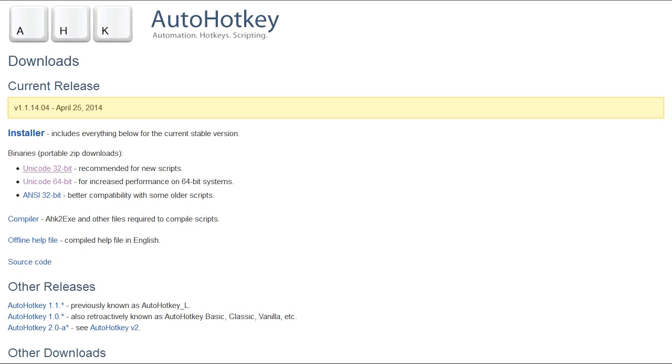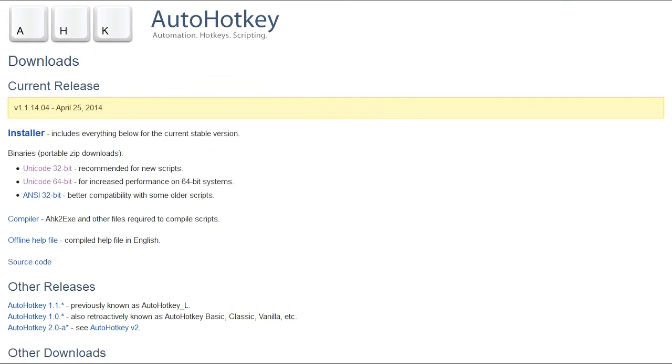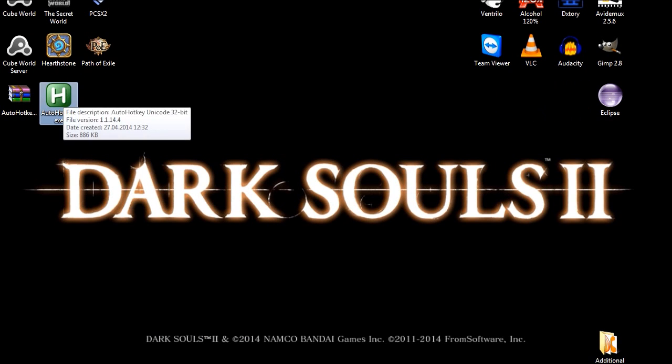It's fine. Save the file somewhere — anywhere. Once you do that, extract it to get the AutoHotKey.exe file.